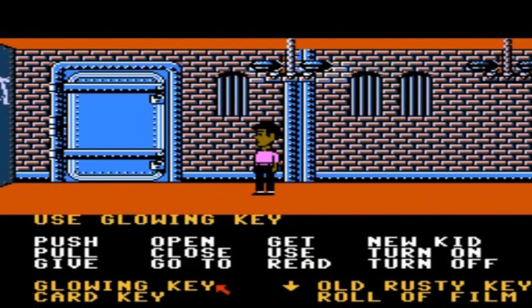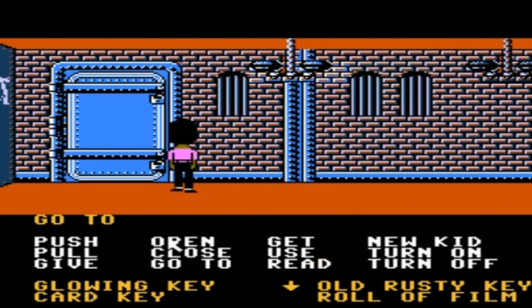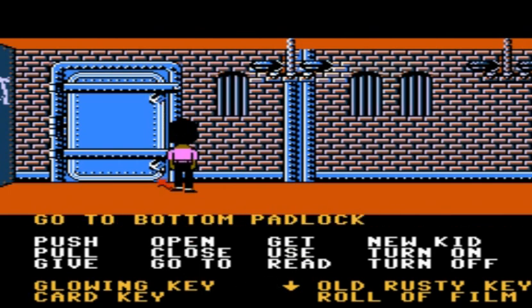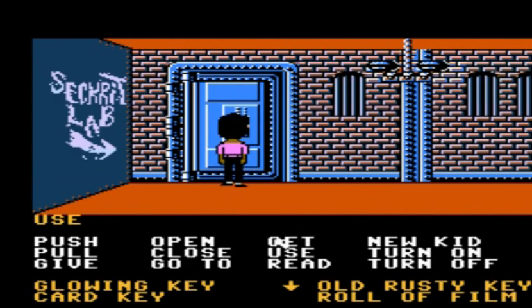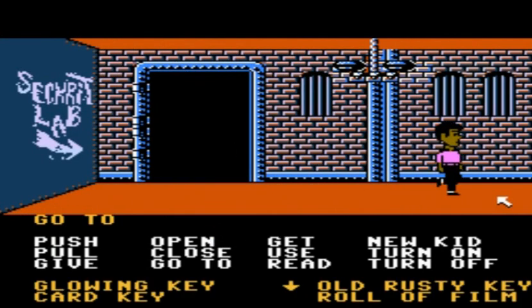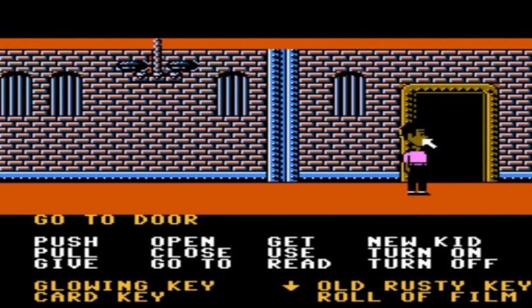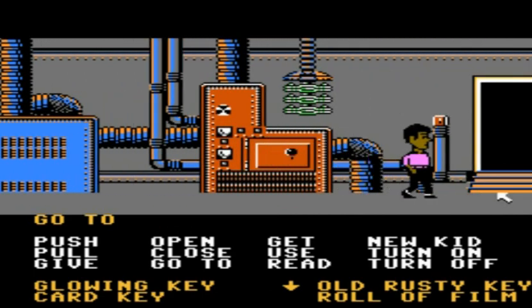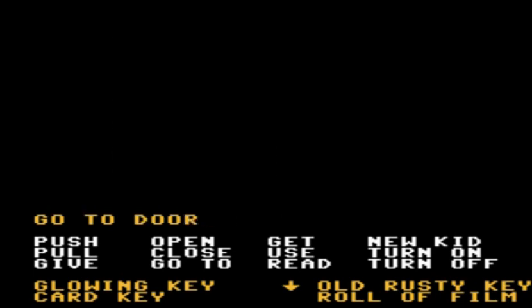Once you're in this room — which we used that other key to get into — go ahead and use the glowing key on both the top and the bottom locks. Open it up and it reveals a panel with a nine-number grid. Use the panel and enter four zeros as the code. Once you've done that, it opens up and we can enter the lab. However, if we try to go in there now, the purple tentacle is going to stop us. The way we resolve that is to give that roll of film to Weird Ed after we develop it — he'll help us, take out the purple tentacle, and allow us to enter the lab to save Sandy. And we'll see you next time.